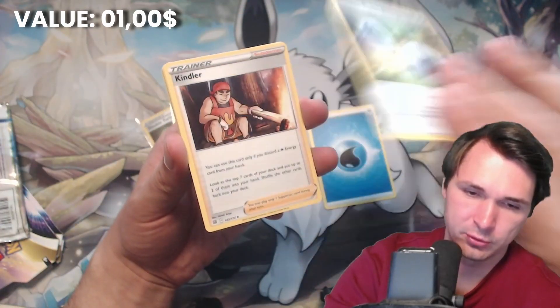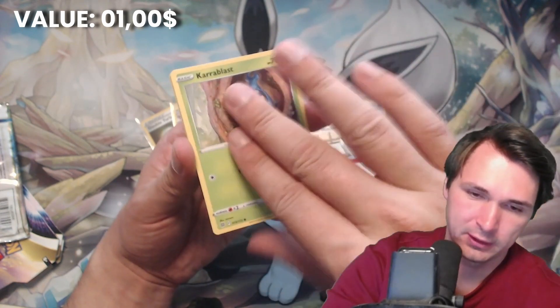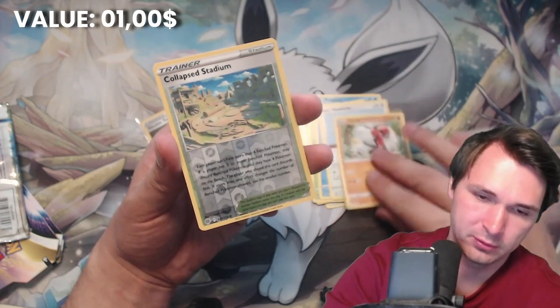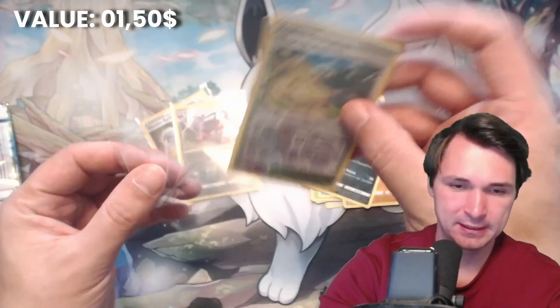Energy, Double Turbo Energy, Kindler, Prymplup, Mincino, Carablast, Buizel, Horluka, Throw, Collapse Stadium — Reverse Holo — and Mag. Well, that was like nothing.